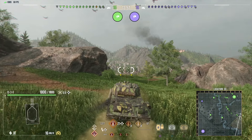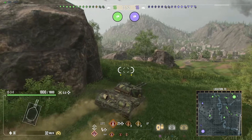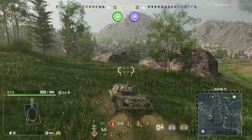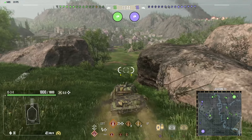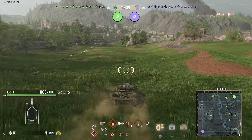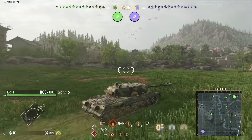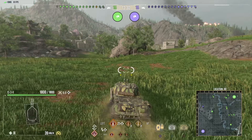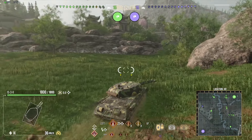The hull armor is pretty thick — it can block things. It's 145 at the front, 120 on the lower plate, and your sides are 80 to 90 millimeters of armor. So you can definitely side scrape. You can go hull down, and you can actually use the pike nose that this tank gets. It's actually much, much better than the Tier VIII.